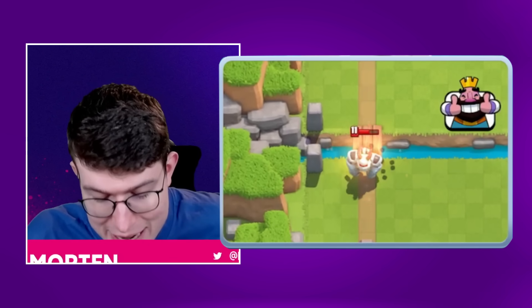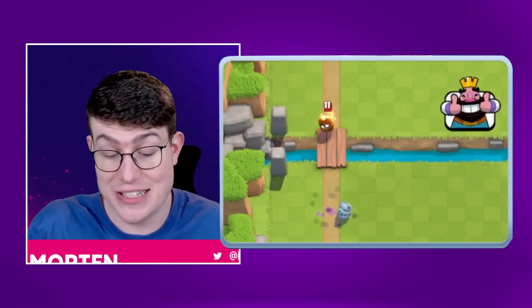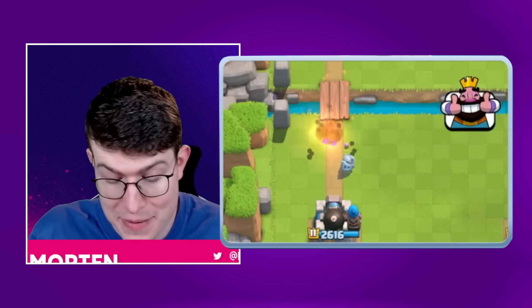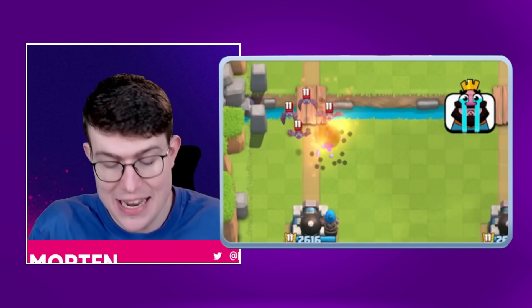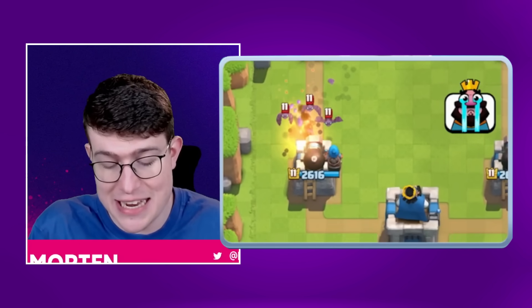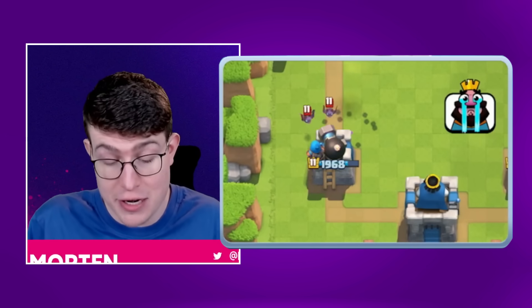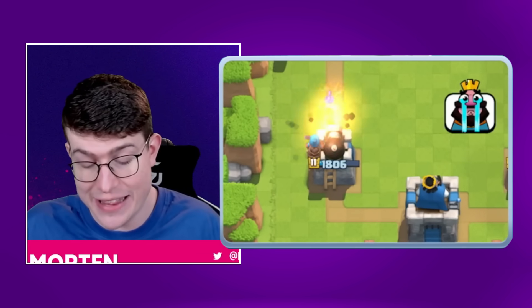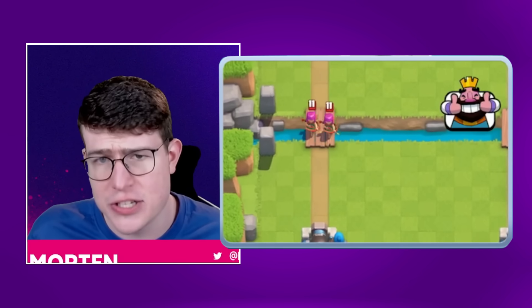As you can see in the gameplay, the Cannoneer does a really good job against slow troops like Mega Knight and Phoenix because they get shredded. But fast troops like Bats do incredible damage because the attack speed isn't fast enough. Against tanks the Cannoneer will be really good, but against spam units like Bats, Goblin Gang, and Skeleton Army, you're going to struggle.